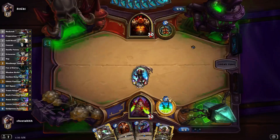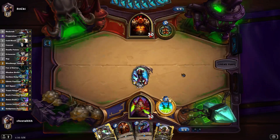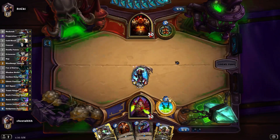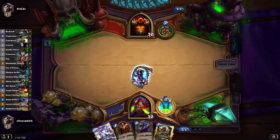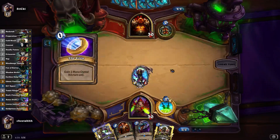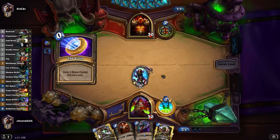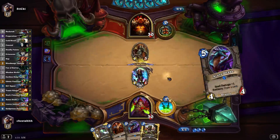I'd like to play this first. The weapon isn't particularly useful against the Warrior, and also the Thalnos tends to soak up a hit from the Fiery War Axe if he has one. So what I like to do is play Thalnos, then he War Axes it, then I weapon up on turn three instead of playing a 3-3 if I have one. Then I play the Tomb Pillager and wait for the weapon to disappear before I start playing the 3-3 minions from my hand.